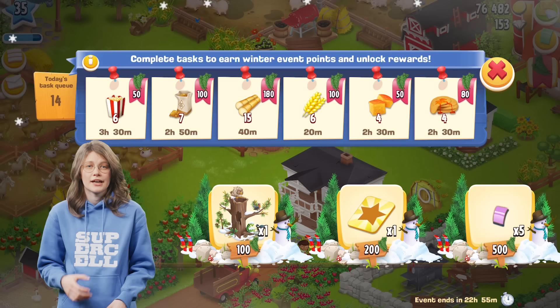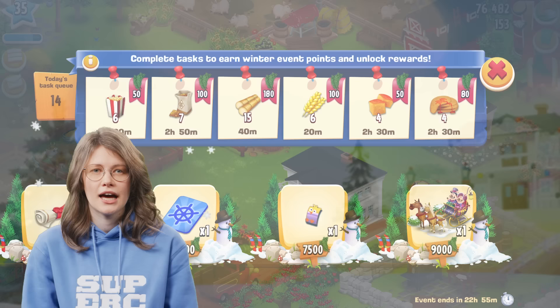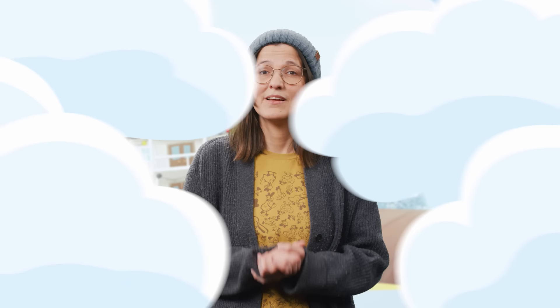This month, we celebrate the beauty of winter with all kinds of thematic decorations. And what a better way to end it than with the task event. You have until the 23rd of January to finish the event and enjoy all the frosty decorations and rewards. The event will feature three unique decorations: Owl's Nest, Winter Pavilion, and Winter Slay.